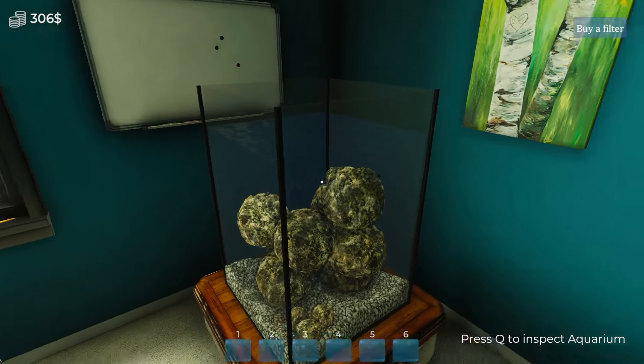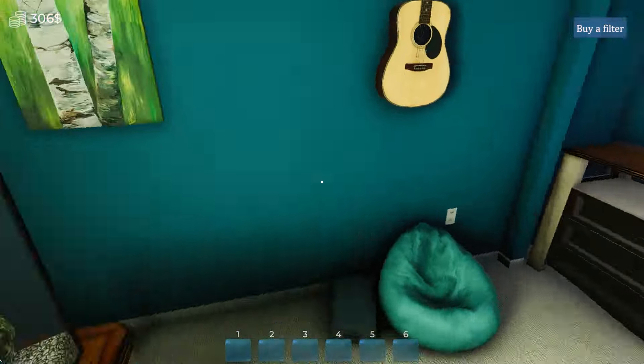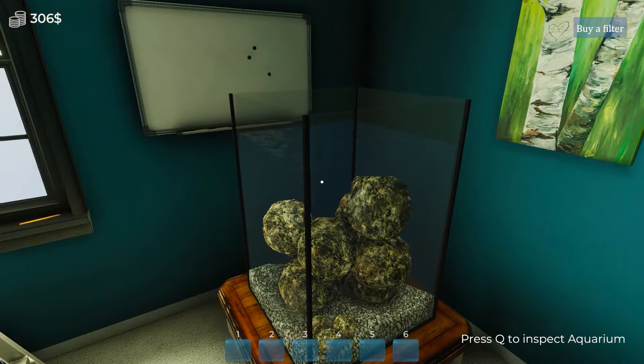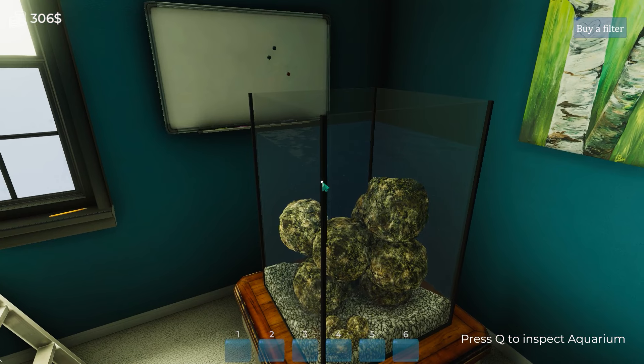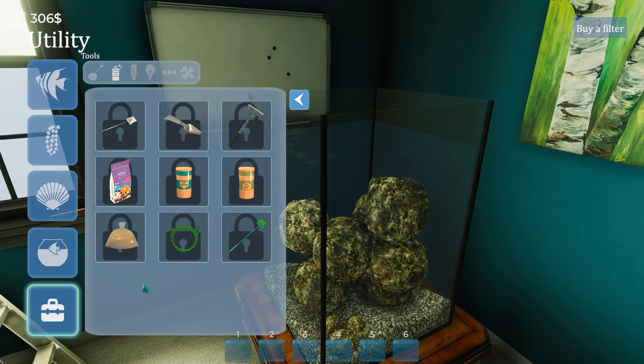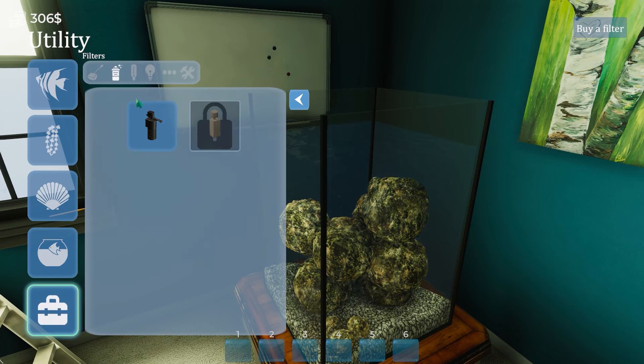There's plenty of room for a fish or two in there. I've crammed all the rocks into the aquarium because I bought them — I paid for them, it's not like I'm not going to use them. And then we need to buy a filter. Do I have room for a filter? I'm pretty sure I don't got any more room in here, but I'll give it a shot.